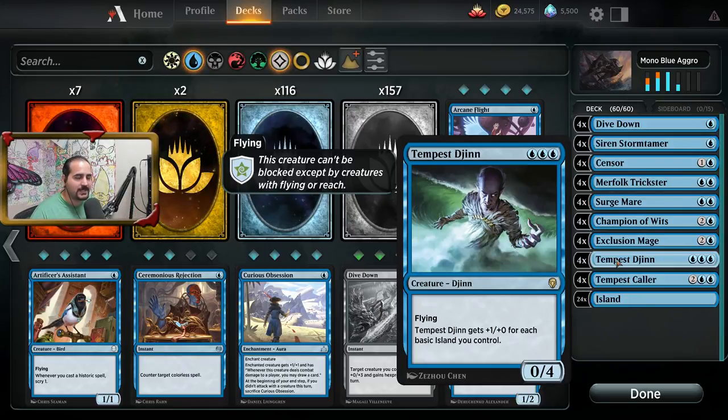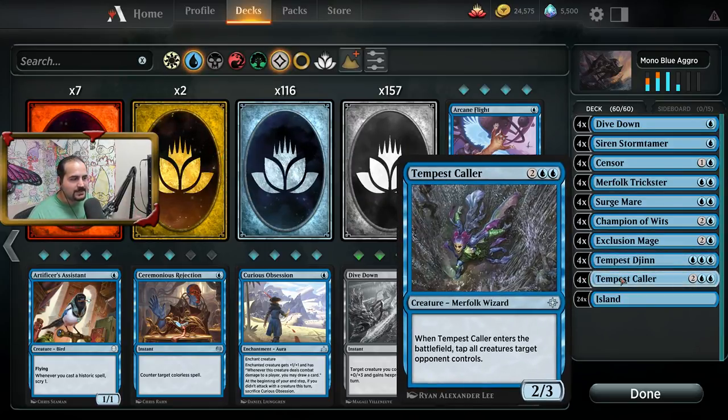The Tempest Caller is going to allow you to make an alpha strike on your opponent. When it comes into play, it taps all your opponent's creatures so you can swing with the entire team.